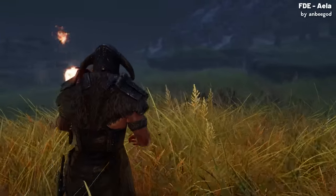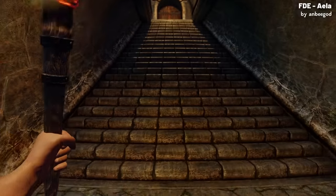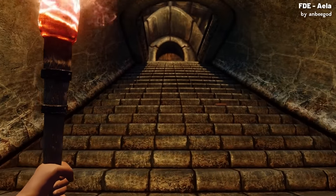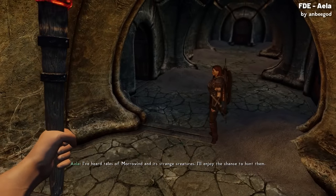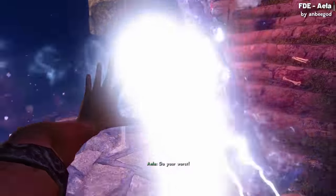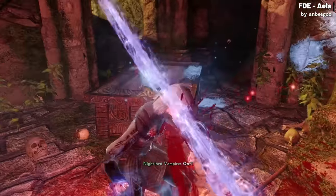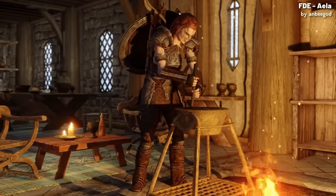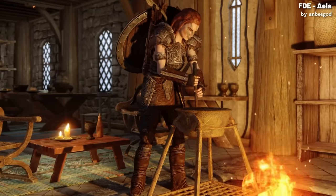As you travel around Skyrim with Aayla, she can now make remarks about the different places you visit, from cities to dungeons, which helps to make her feel more present in the game. Everything fits within the game's original lore — the mod doesn't change Aayla's character, but expands it in a way that makes sense in Skyrim's world. The mod is designed to work with any other mod, even other dialogue expansions, and it's also safe to add to your game even if you're already halfway through a playthrough.